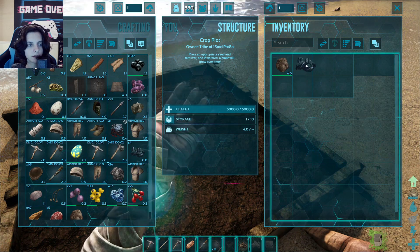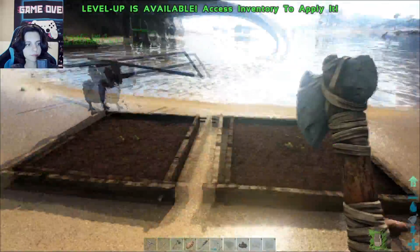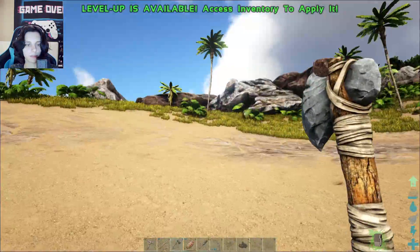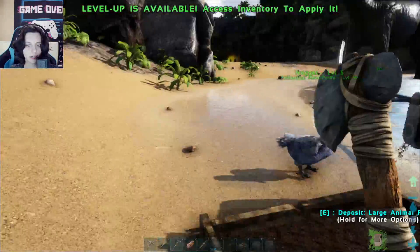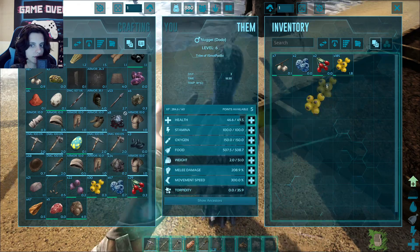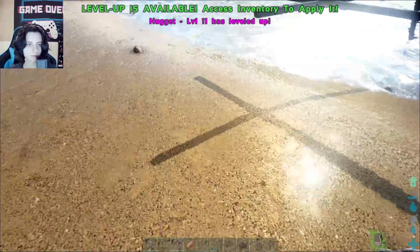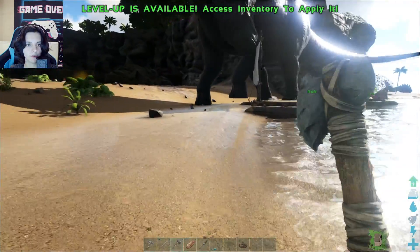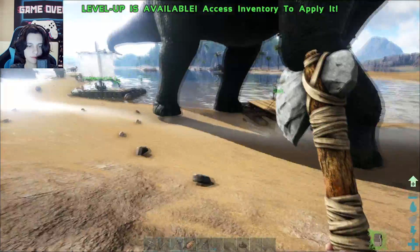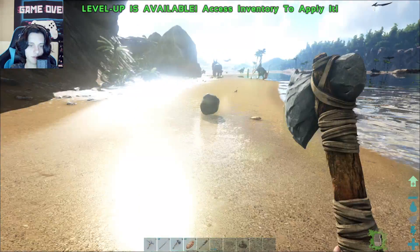Oh, we have a lot of narcoberries — he's growing. They're going to go up here, so this will be narcoberry and this will be azuleberry. These guys are going to be a problem for a while, but we'll get there to where we can just straight-up kill them.